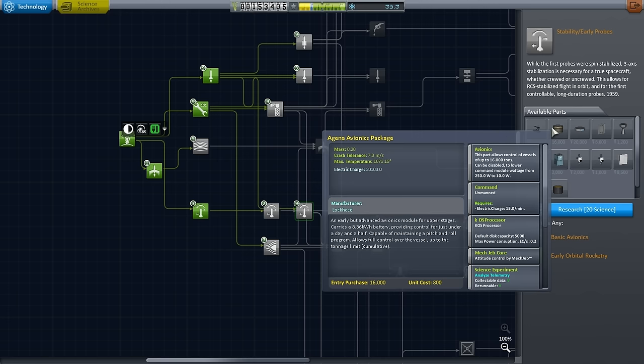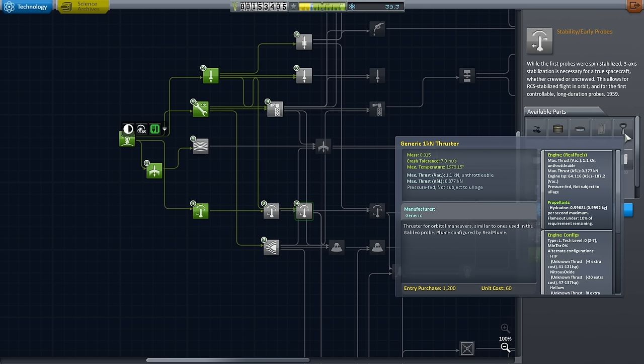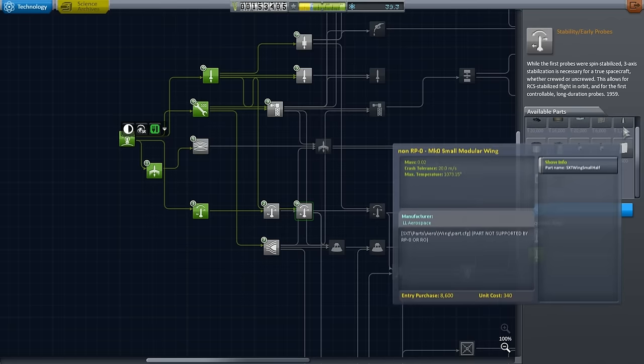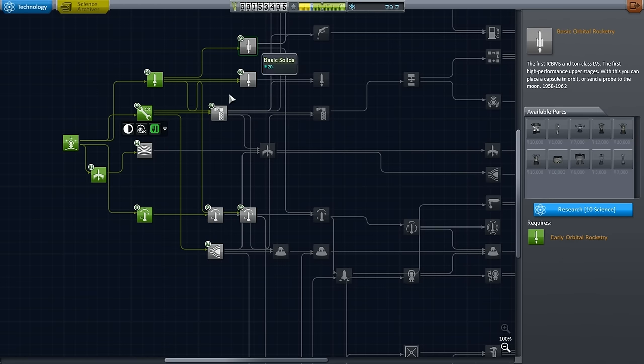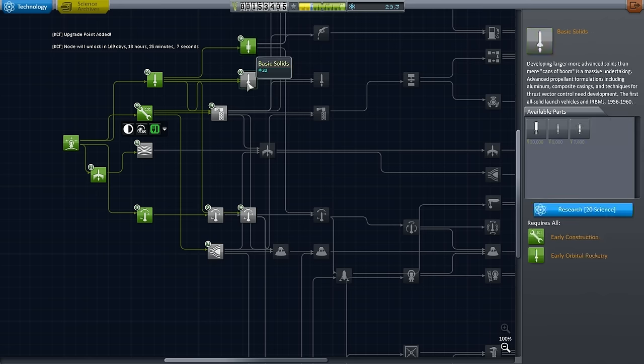Agena avionics package — I use that constantly in the 0.90 series. And there's the generic 1 kilonewton thruster, pressure fed, not subject to ullage — very good. The ISP has been nerfed; I'm not surprised. Hopefully there are higher tech levels that allow better numbers on that, because that sucks right now. We need better one kilonewton thrusters. We'll need better engines especially as we try to do crewed missions and send a probe to the moon. It'll unlock in 169 days so we might as well start now.